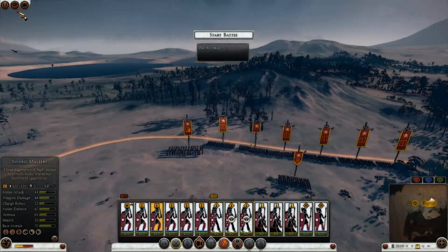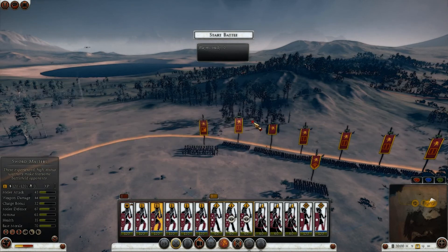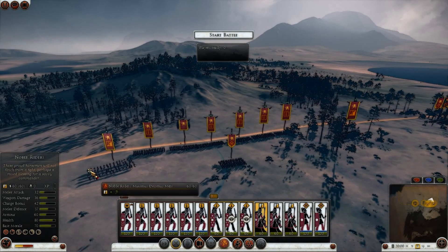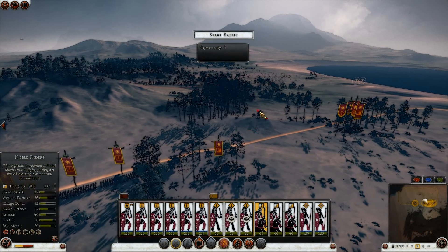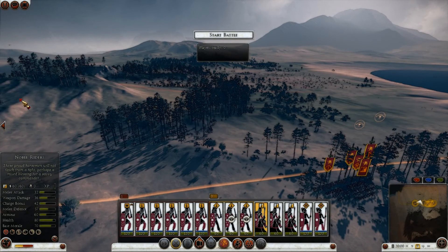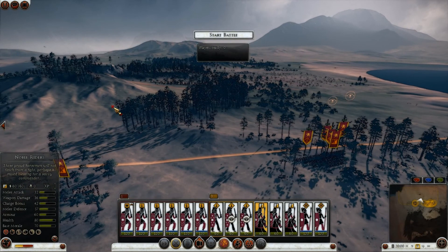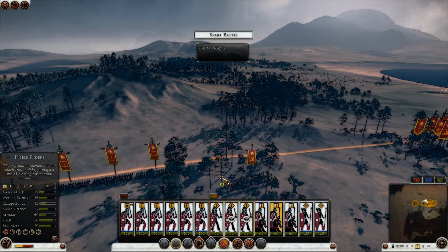We are ready! Going up against Egypt as Swabby is something I dread, for the reason that basically anything Swabby can bring, Egypt can counter very, very easily.